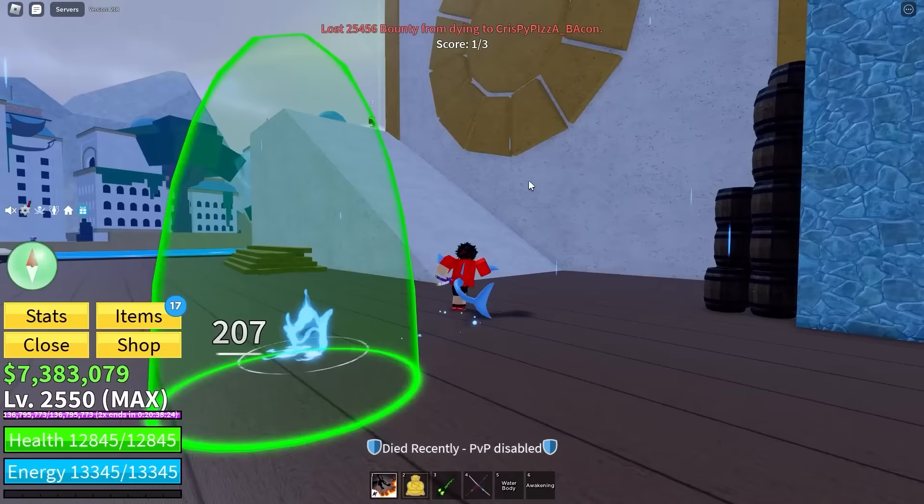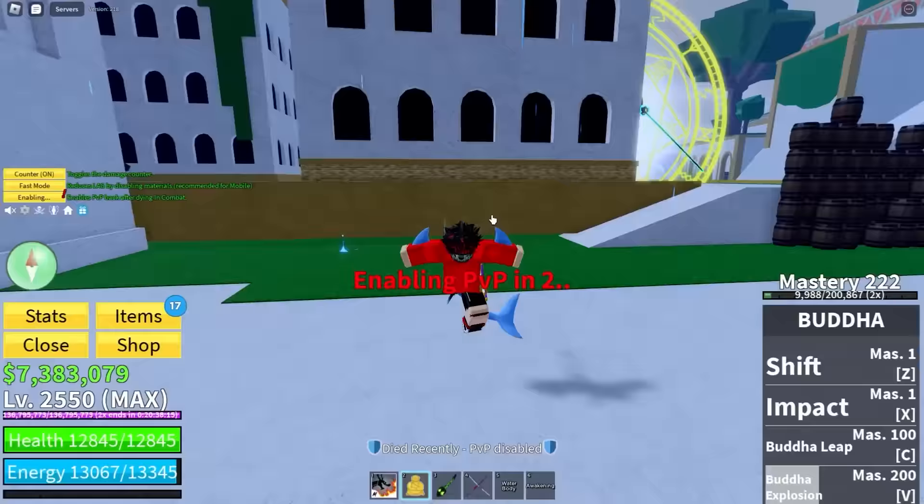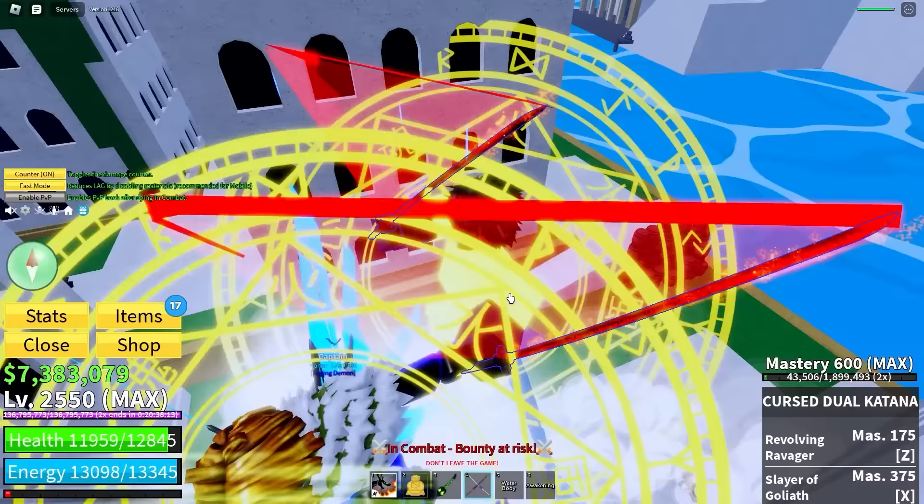Let's go over to combat and try to kill someone. He's taking no damage — and I died. How did I die to him? I'm going to go PvP this kid.